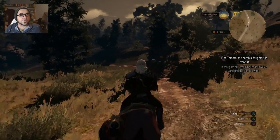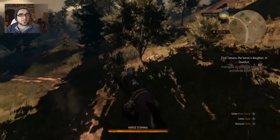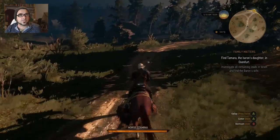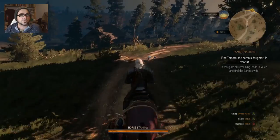Hi and welcome to the next part of my Witcher 3 walkthrough. I'm Tim and at the moment I'm doing the Family Matter missions — this is Find Tamara, the Baron's Daughter in Oxenfurt.